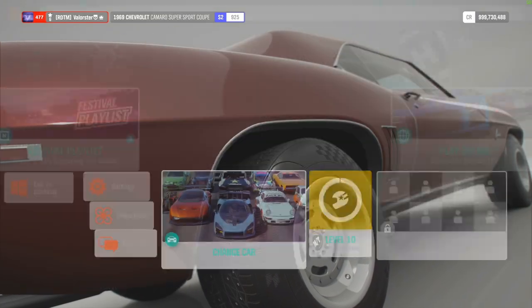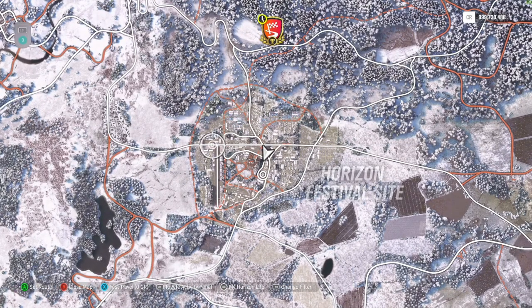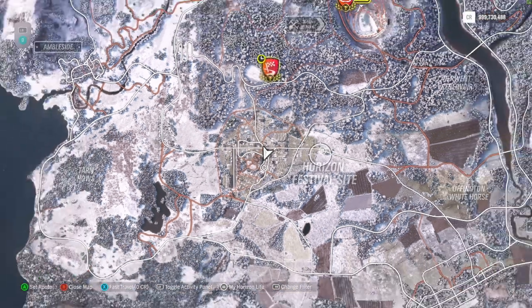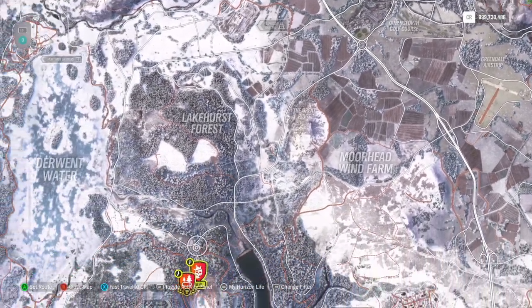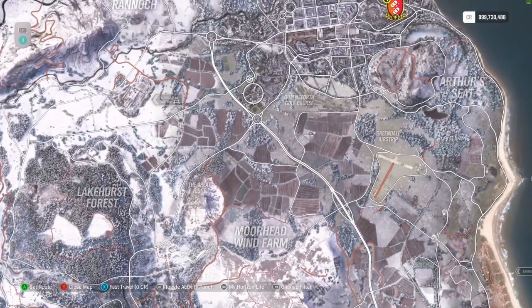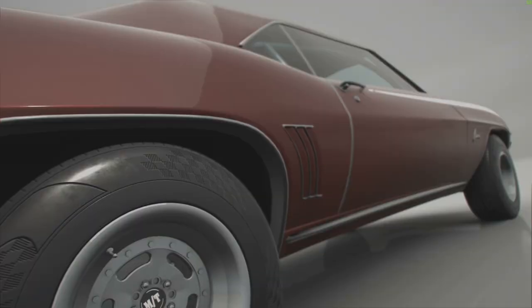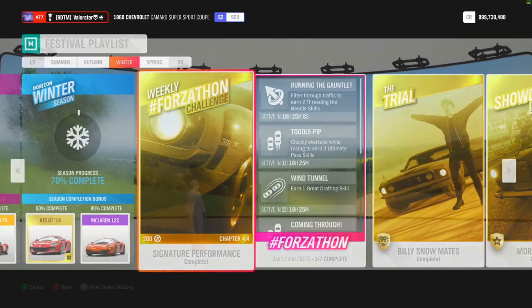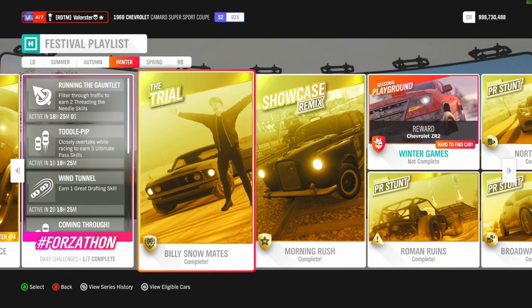What I actually did: I went to the festival and did two events to win, then I went to the drag strip on the highway and did three of them there. After that you need the pass skills, and I did it here because you can wait a second and then start the drag — you get the pass skills easily. That's the Forzathon weekly challenge done. You need five pass skills, so that's pretty easy.